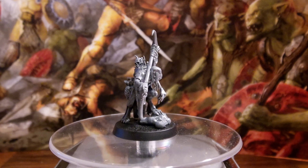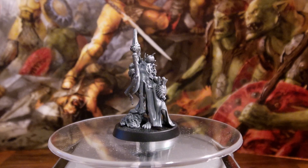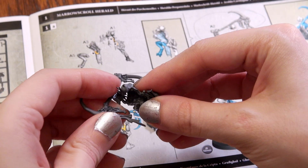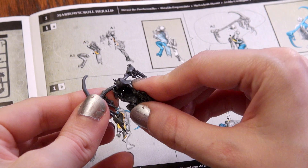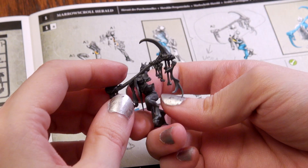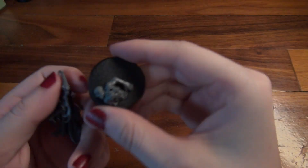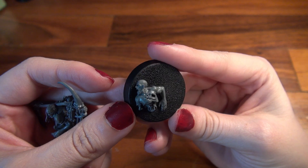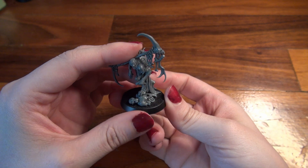The next one is the Flesheater Courts model called the Marrow Scroll Herald. There is only one way to build him and he does not have any additional bits after you build him. There is one little area — one bit that was a bit strange to attach; it didn't quite make sense how to attach it. And here's a video of how it's supposed to be on, so I hope that helps you if you found difficulty as well. I kept him unattached from his base so that you could see the very cool little corpse that you get as part of his base. He's completely separate from his base, so it's up to you whether you want to have this corpse underneath his foot. And yes, he is holding two dripping ribs, obviously taken from the guy underneath him.